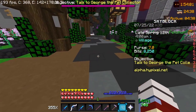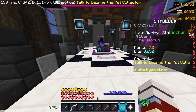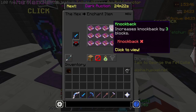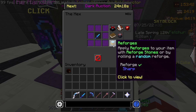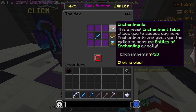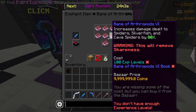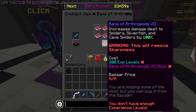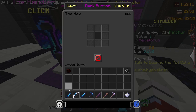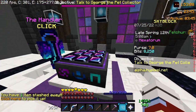Another big change is this new thing called the Hexetorium. I'm not really sure what it does yet — basically all you do is place a weapon in here and you can place enchantments, books, reforge stones and stuff. It kind of just checks what you have, which doesn't really do much for now, but maybe in future updates there'll be something more to it.